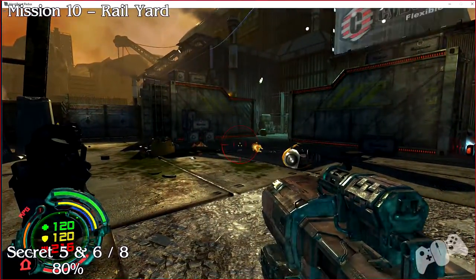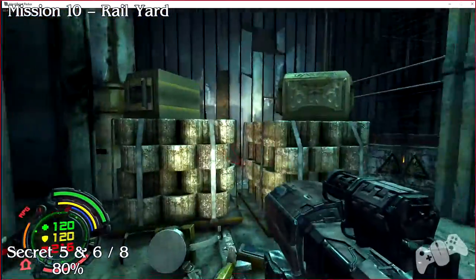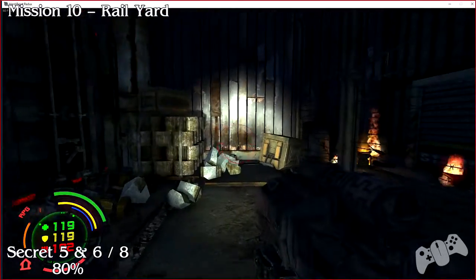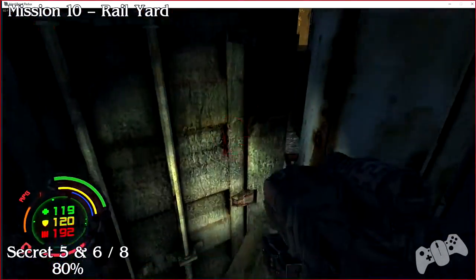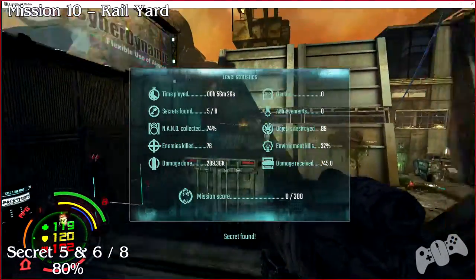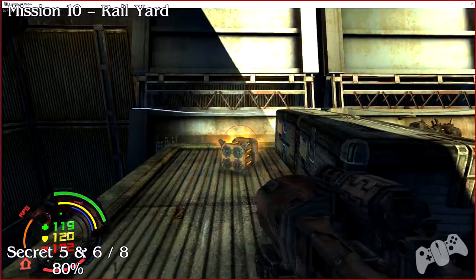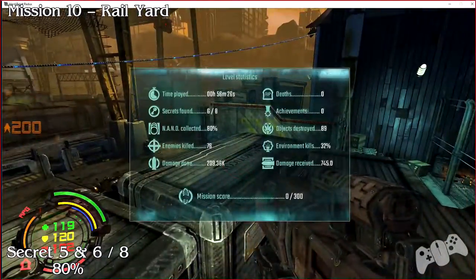After you've dealt with both gorillas, the two secrets will be on top of these containers. It's advisable not to blow this up — just shoot the platform or little crate down to ground level, then use it as a platform to jump up. Then you can easily grab secret five. For the next crate, you need to use the door as a ledge to jump on.